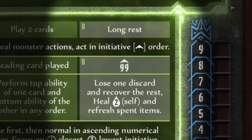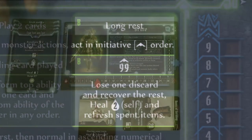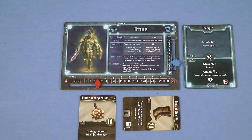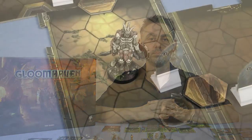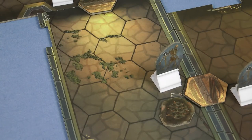A long rest is something that you must declare at the start of the round, and you take a long rest instead of playing two cards. When performing a long rest you still lose one of the cards from your discard pile, but you get to choose which one. Also, you recover two hit points, and any spent items that have been turned sideways may now be turned upright again. If you don't have two cards in your hand at the start of the round then you must declare a long rest, and if you don't have two cards in your discard pile then you are unable to rest. When this happens you're exhausted and your figure is removed from the board — you play no further part in the scenario.